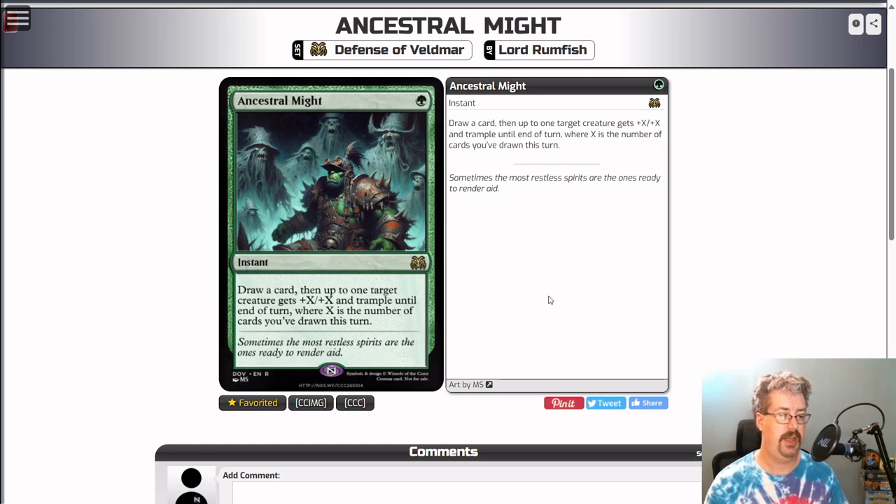Ancestral Might — a rare, one green instant. Draw a card, then up to one target creature gets plus X plus X and trample until end of turn, where X is the number of cards you've drawn this turn. So if you're playing this on your own turn, this will be the second card you've drawn and you'll be giving something at least plus two plus two and trample. That's a pretty good trick for one green mana. Good enough to see constructed play, I'd imagine.